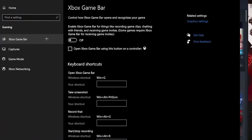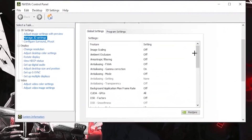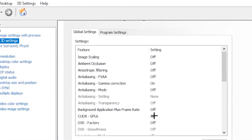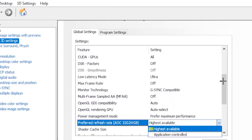You also want to go ahead and turn off your Xbox Game Bar. For the second step, open up your NVIDIA Control Panel, click on 'Manage 3D Settings', click on Global Settings and follow all the settings I do. For CUDA GPUs, put that on 'All'. For the other settings on top, simply turn those off. Scroll down and put your Low Latency Mode on 'Ultra', your Max Frame Rate on 'Off', and your Preferred Refresh Rate on 'Highest Available'.